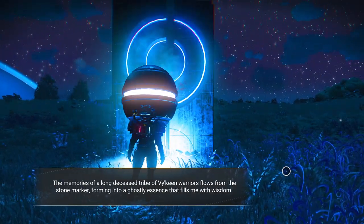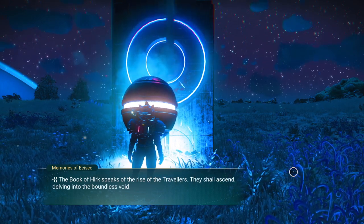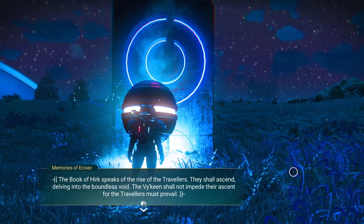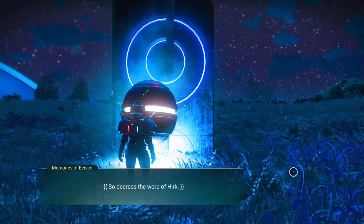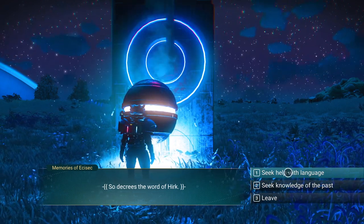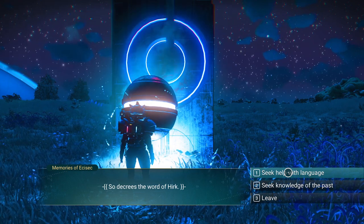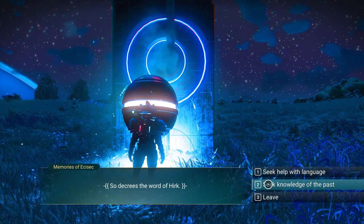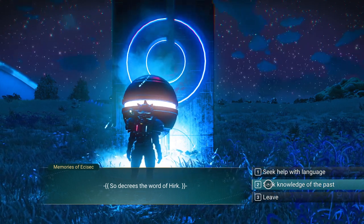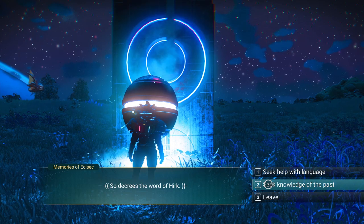The memories of a long-deceased tribe of Viking warriors flow from the stone marker, forming into a ghostly essence that fills me with wisdom. The Book of Herc speaks of the rise of the travelers — they shall ascend, delving into the boundless void. The Vikings shall not impede their ascent, for the travelers must prevail. So decrees the word of Herc. Now we could do one of two things — seek help with language or seek knowledge of the past. For the storyline, we're purposely seeking help with language, so we have to choose that.